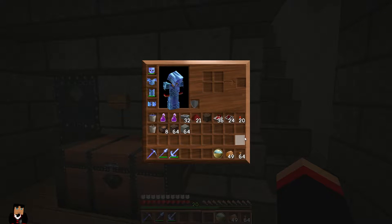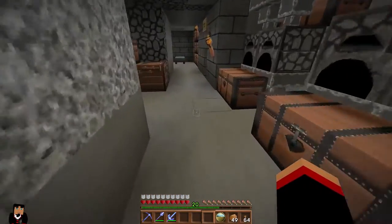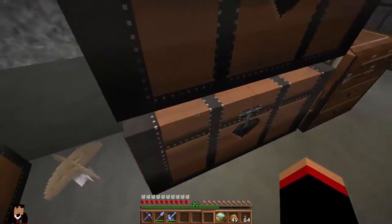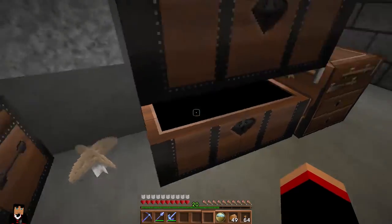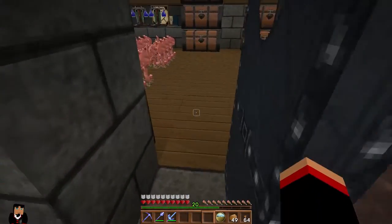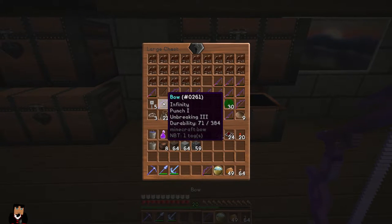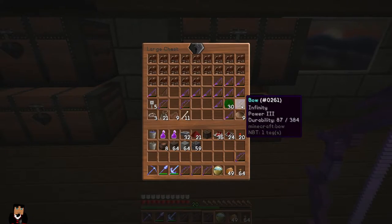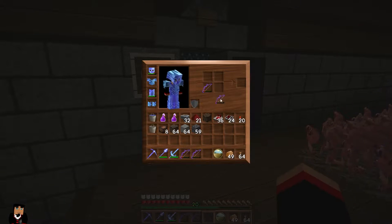Alright, we need a couple extra things so we're gonna be building on camera. Let's go to cobble — good, perfect. I need some — oh wait, I got the redstone. Okay, we need some bows so let's go grab some bows. We've got a ton of those now. That's a Mending, we'll take that one. That's Infinity, that's Power 3, Power 4 — yeah, we'll leave that one. Let's just combine our bows.